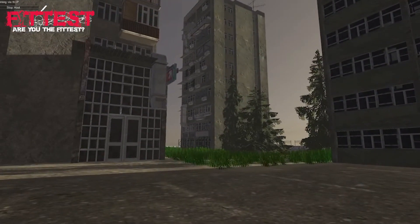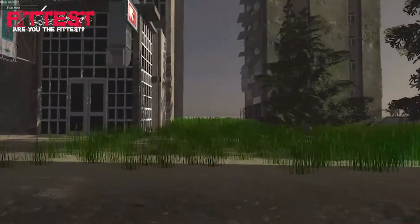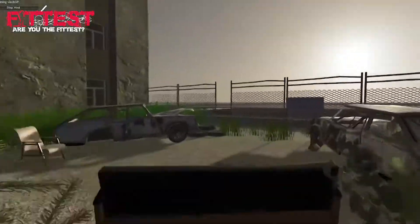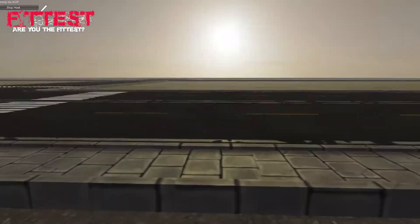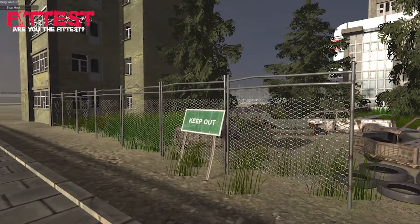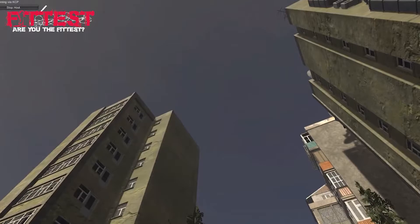These buildings are by no means in their final location — we were playing around with the models and put them in place. They're not modeled internally, so if you look in here it's basically just an empty building. But you will be able to enter into all of these buildings and make your way all the way to the top. All buildings will have external fire escapes so you'll be able to reach the top via fire escape.